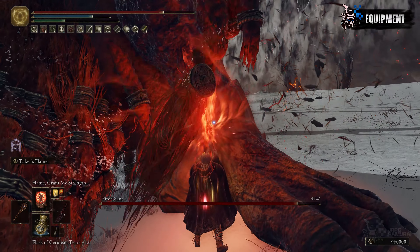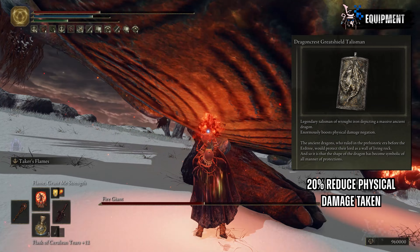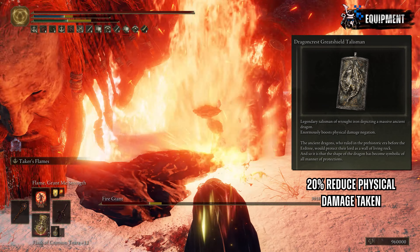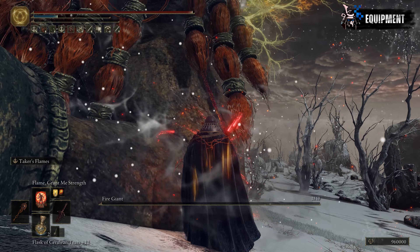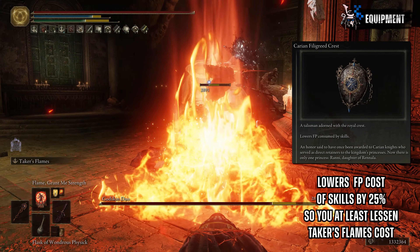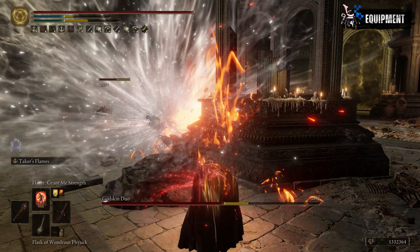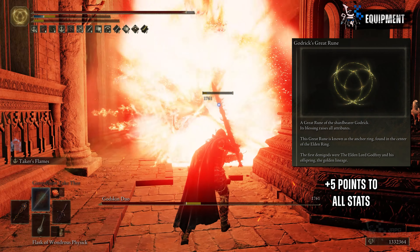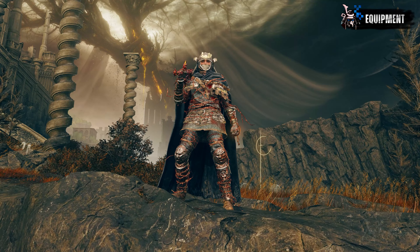To counter the Fire Scorpion Charm's negative effect, I suggest slotting in Dragon Crest Great Shield Talisman for an additional 20% physical damage negation, increasing your overall survivability especially when not used to the build's playstyle. The first talisman slot is flexible — once you get used to the build and don't get hit often, you can swap Dragon Crest Great Shield for Karian Filigree Crest, especially if you find yourself using incantations more often. For Great Runes, I suggest using Godrick's Great Rune for the plus 5 stats across the board, giving more survivability and damage.